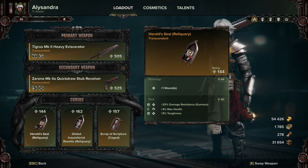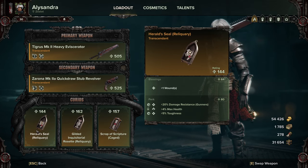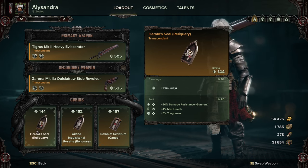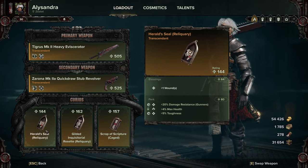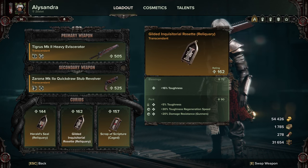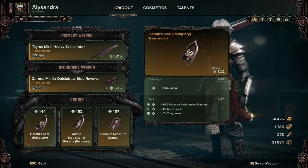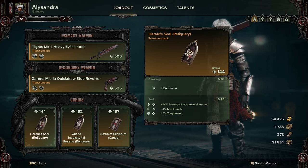As for the curios, we're still running wound, toughness, and toughness. You can drop a wound if you want for max health with the same perks on — I find these are generally the ones I prefer to run. You could change out the resistance for ability cooldown; I'm probably going to change those over at some point to max health, max toughness, and ability cooldown duration, but these are working.